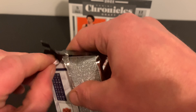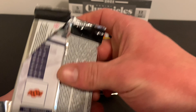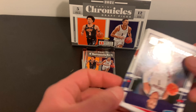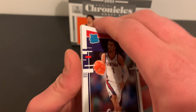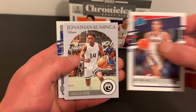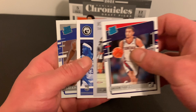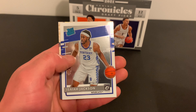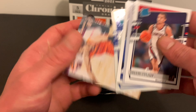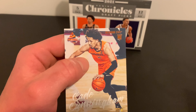I'm curious to see what these Legacy Rookies look like, and the orange Optichrome. There's a chance for other numbered cards and stuff like that in there too, which is cool. So Jalen Suggs Rated Rookie right off the bat, and then Kaminga. Isaiah Jackson Rated Rookie from Optichrome. And then a Cade Cunningham.